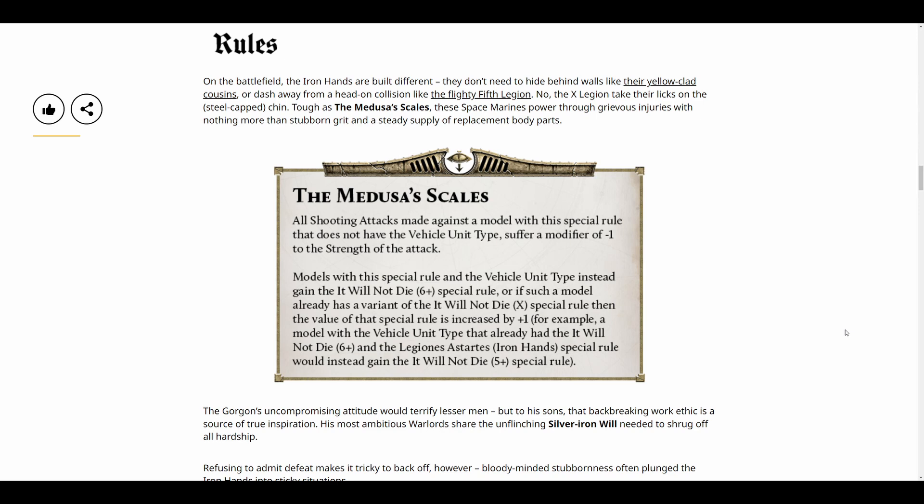If you're going to lose your heavy support squad to a charging unit anyway they're probably going to die regardless, so Gets Hot doesn't really matter. Legions like Space Wolves, Emperor's Children, and Imperial Fists have reactions that can disrupt the game in your own phase and really win a game for you. The Gorgon's Spite isn't going to turn the tide - it might save a unit or kill a few more enemy models. A double shot in the shooting phase like the Iron Warriors have is a lot more powerful.